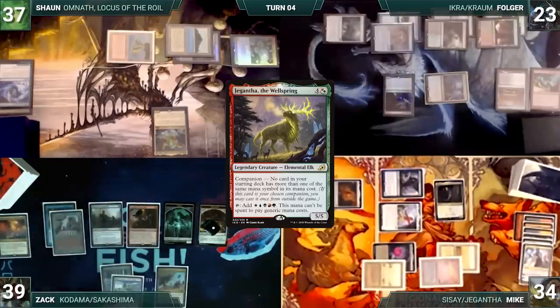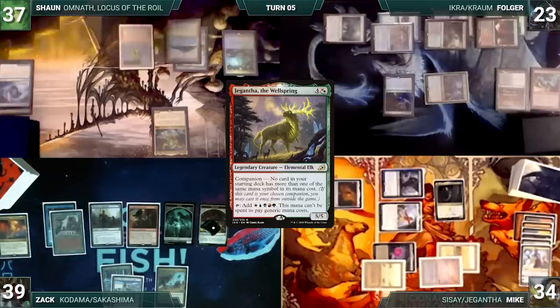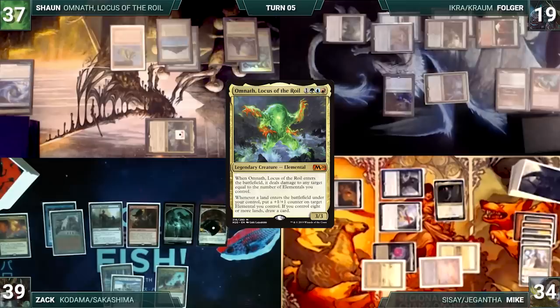During his draw step, Zach skips his Sylvan Library trigger. Zach looks at Hull Breacher menacingly, does nothing else, and passes. Sean draws and plays a Command Tower. Omnath triggers and gets a counter. He moves to combat and attacks Folger with Omnath. Folger takes the hit and Sean ends his turn.